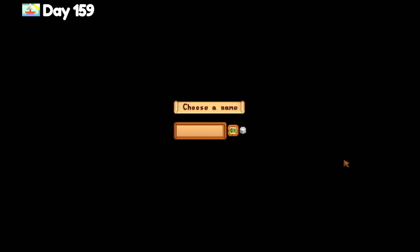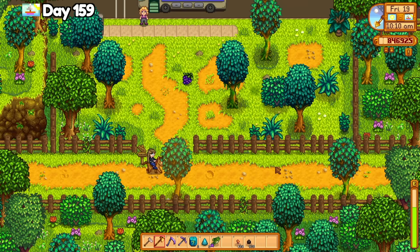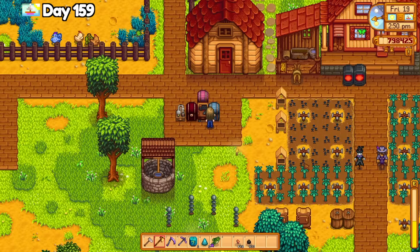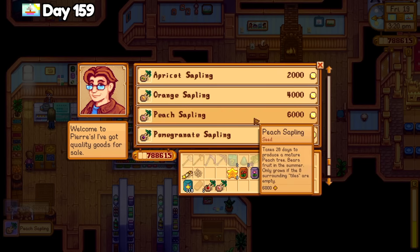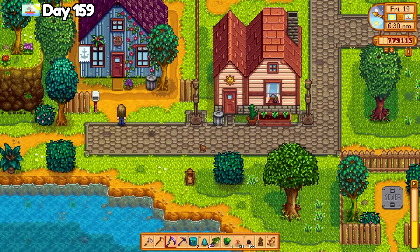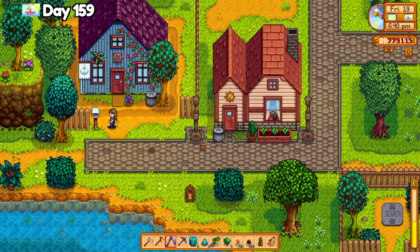I purchased apple, peach, apricot, cherry, and orange saplings from Pierre, then stood outside of Jody's house with a largemouth bass because I am tired of sitting with it in my quest log, and I'm pretty sure there's unique dialogue with Kent being here. On day 160, I watch a cutscene with Alex at the beach and catch a pufferfish early in the morning for Demetrius, then go back home and sell a lot of silver and gold quality starfruit. I had to make a trip to purchase more starfruit seeds, then crafted a few more kegs — still not enough. I placed the blessing statues down and got the Blessing of Water to make fish easier to catch.